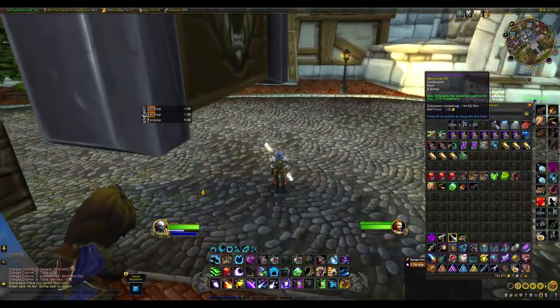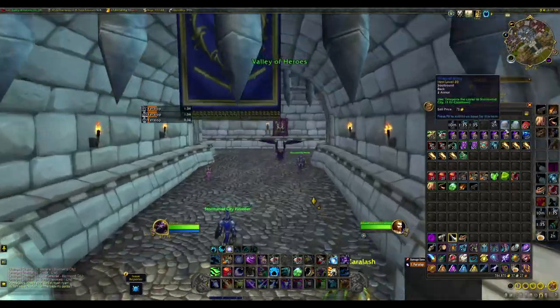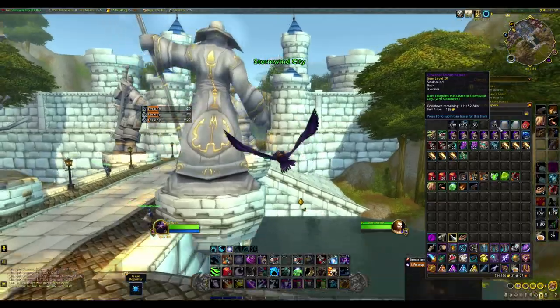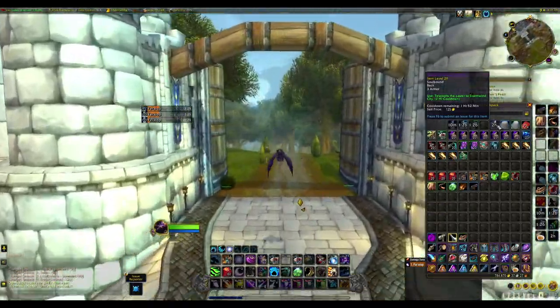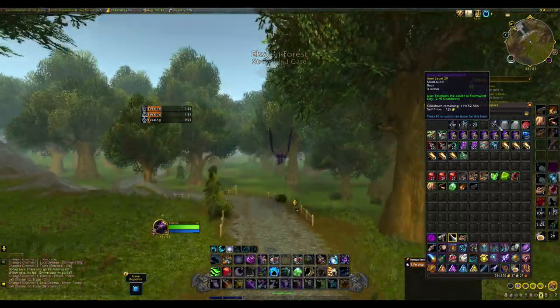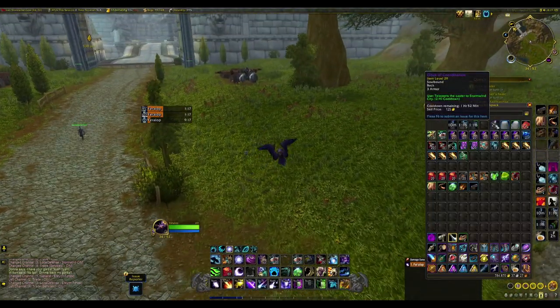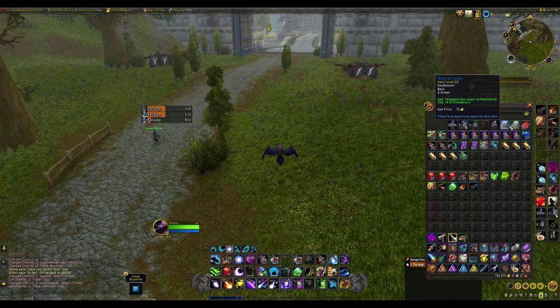The guild vendor also sells Stormwind cloaks. They're not massive but I get them because I'll be leveling in war mode. The key thing these cloaks allow is to quickly return to Stormwind, turn war mode back on if you had to turn it off due to too many Horde, then hearthstone back to where you were and continue. That's why I think these cloaks are particularly nice.